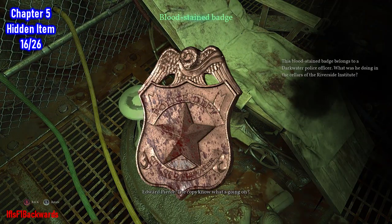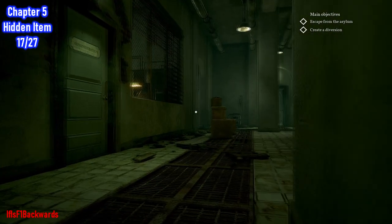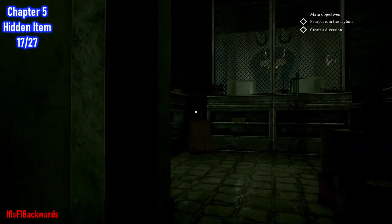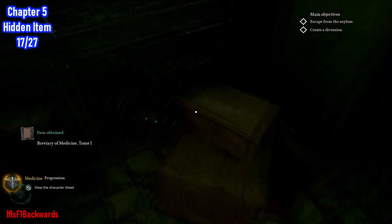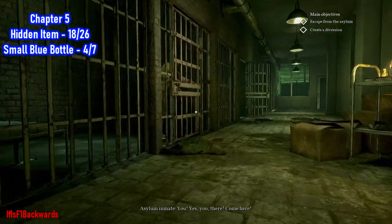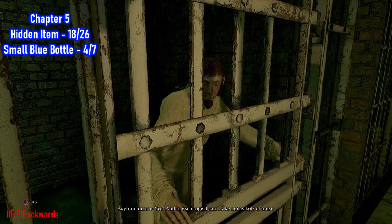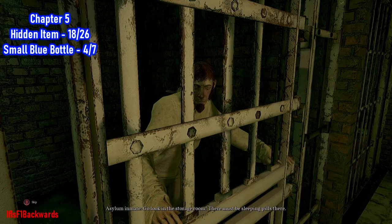NPC: 'Do the cops know what's going on? He warned them.' 'Control wheel to mount on a plumbing system.' NPC exchange: 'You there, come here. What do you want?' 'I'll find you some pills — go look in the storage room, there must be sleeping pills there.'